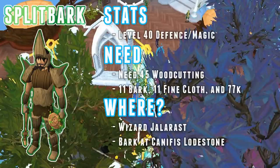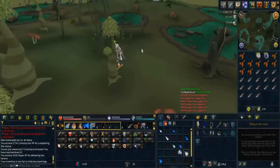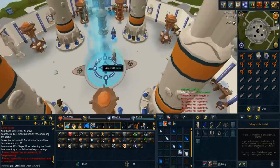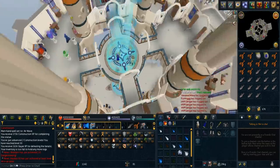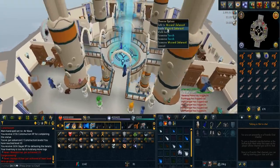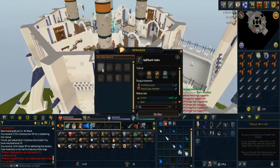Split bark armor has a requirement of 45 woodcutting, 40 magic, and defense. You need a total of 11 bark, 11 fine cloth, and 77k GP to purchase this armor from Wizard Jellarast in the Wizard's Tower. You can chop bark off hollow trees near the Canifis lodestone. You can alternatively stay with split bark or mystic robes until level 50 instead of using split bark.